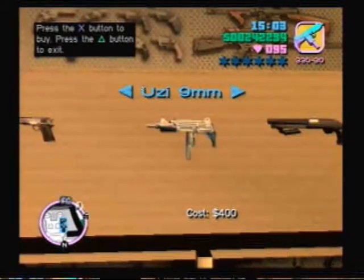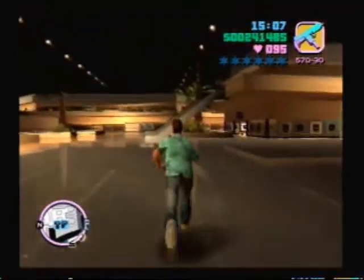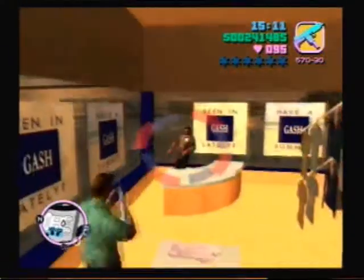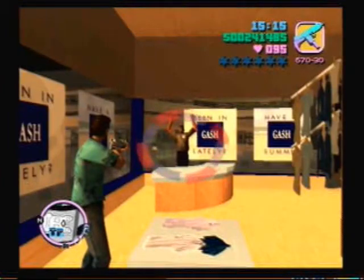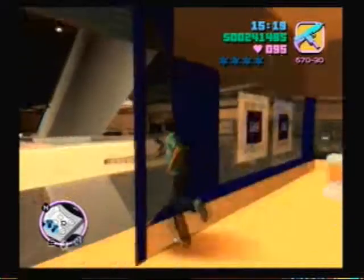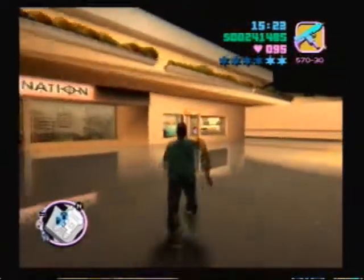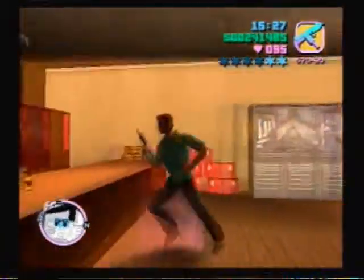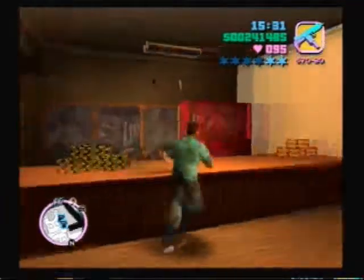We're going to buy the Uzi, because it's one of the only guns we can't get from our spawns. The Gash is one of the stores we have to rob, so just walk into the first floor and hold up the guy behind the counter. What'll happen is you hold your weapon on these people, they'll put their hands up, and money will spawn. You can grab the money — you don't have to. Then you run out, you'll get a two-star wanted level and an alarm warning, and that means you robbed it. You can check your stats to see if the robbery counted.